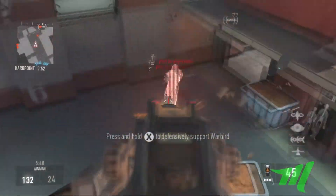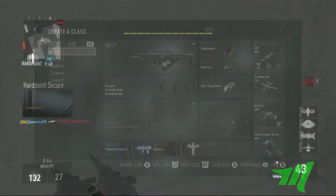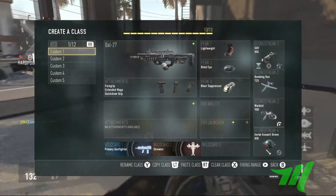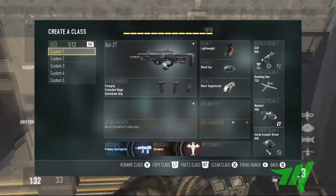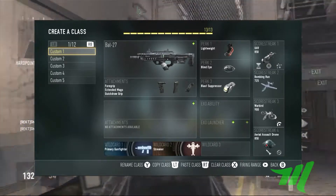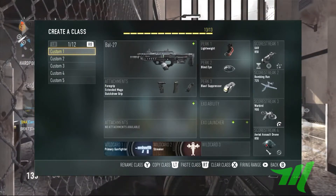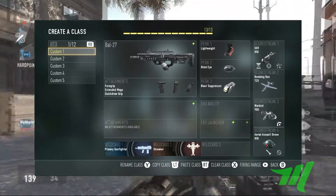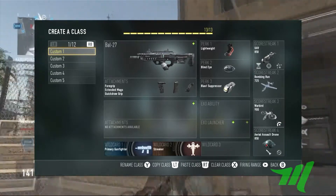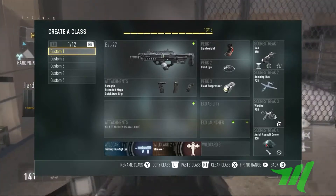The first class I have on screen right now is the BO27 — just whatever variant you guys want. The Carbon is really good, and so is the Obsidian Steed. Right here on screen I just have the regular one, and I throw on foregrip, extended mags, and quickdraw. I throw on Lightweight, Blind Eye, and Blast Suppressor — the bottom two to stay off the radar, because you just don't want to be appearing when you're going on streaks trying to get those Unstoppable medals.